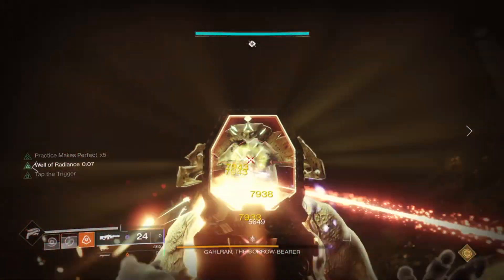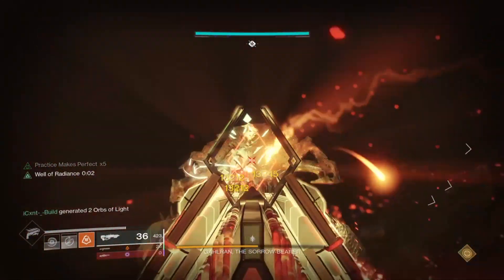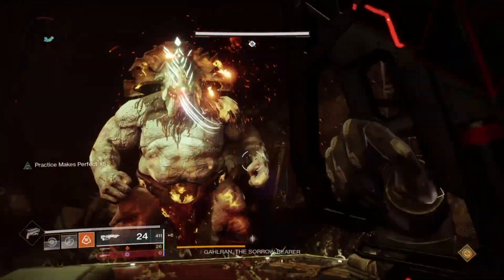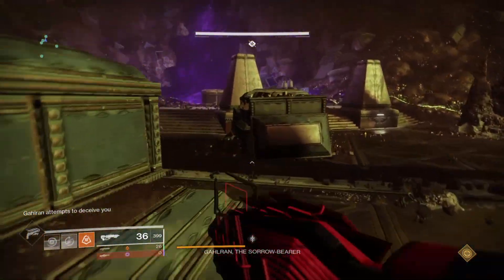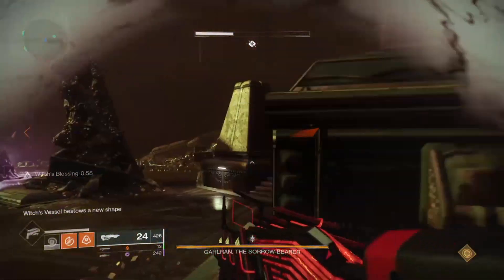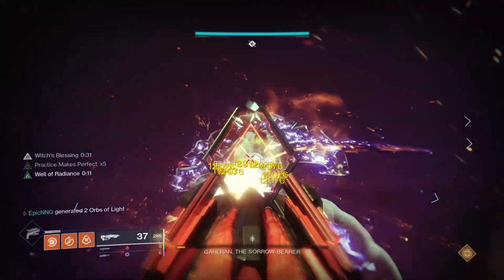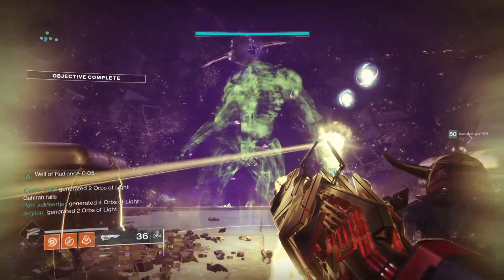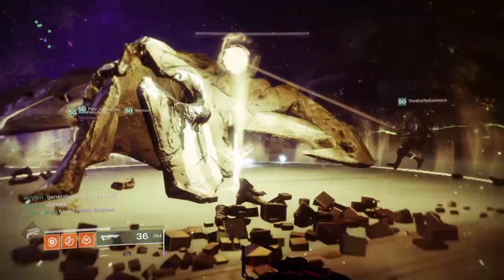Any time Garan begins charging his head your team needs to take out his hands fast, then damage his head — once it goes immune, go back to hitting his hands, and so on. If you have Tractor Cannon, hit him with it throughout the fight. Have the Warlocks melee thrall around you to give your team the empowering buff for extra DPS. You should have around three runs of hitting him in the head before the fight restarts. By then your Witch's Blessing should be running low, so get back with your partner and swap your buffs. Repeat the mechanics until Garan is killed — once you finally kill him, you have beaten the Crown of Sorrow raid in Destiny 2.